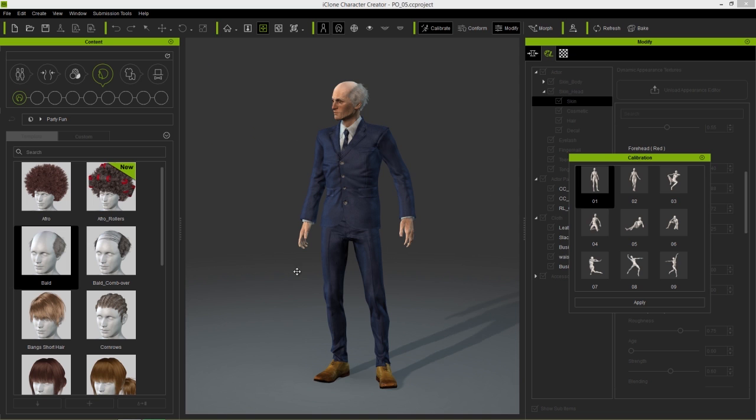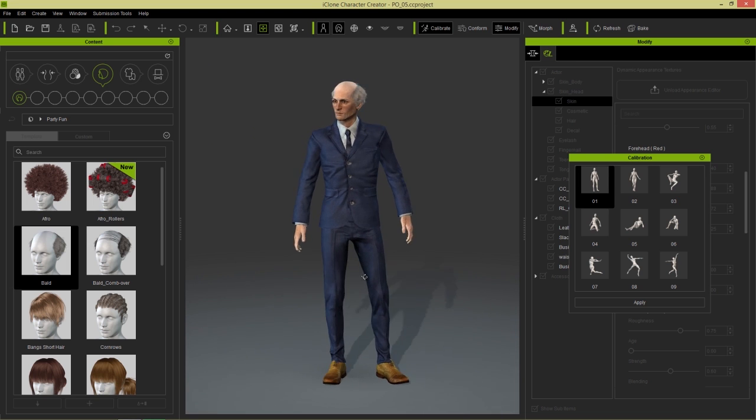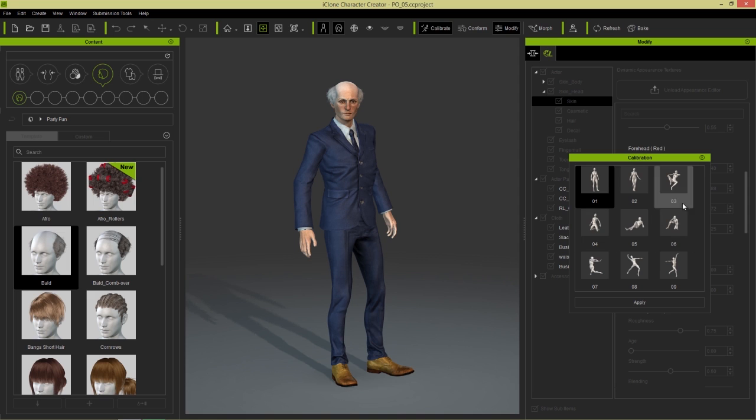We can calibrate him as well and give him a nice model pose. There you go — looking mean as always. Let's try another example — this time we're going to choose a female example.